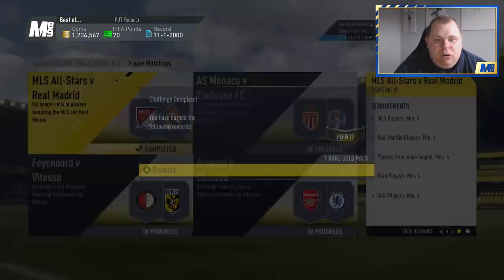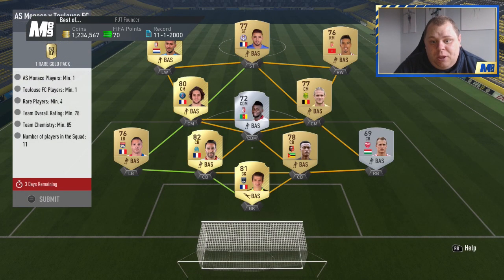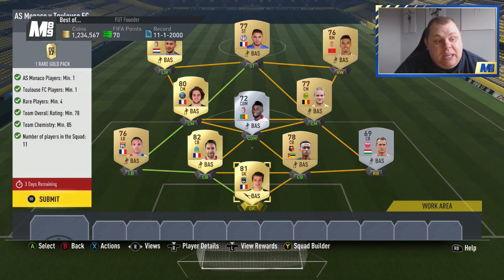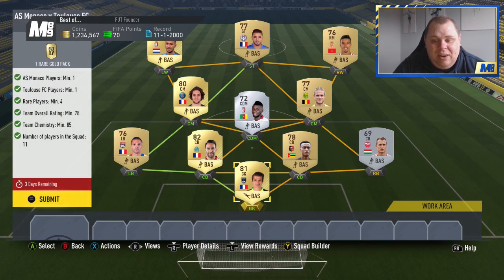We'll submit that and move on to the next one - Monaco versus Toulouse. With this I thought let's just stick to the bare minimum. You need four rare players, I've actually went five but one of them is a silver that I'm never going to use - he is untradeable and goes in at CAM. We have Rabiot, we have Kishner who I've never used once this year, we have Rami - I think that's the new transfer. Carousel, Inez and the rest. You can do this very, very cheap and again the reward is one rare gold pack.